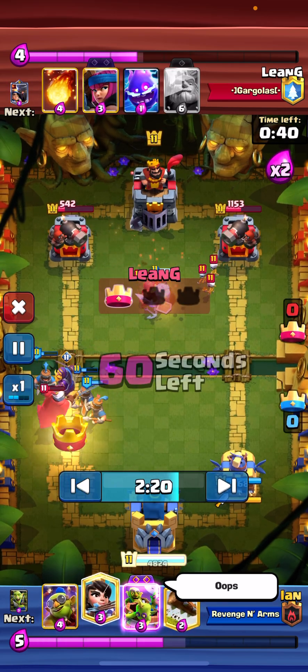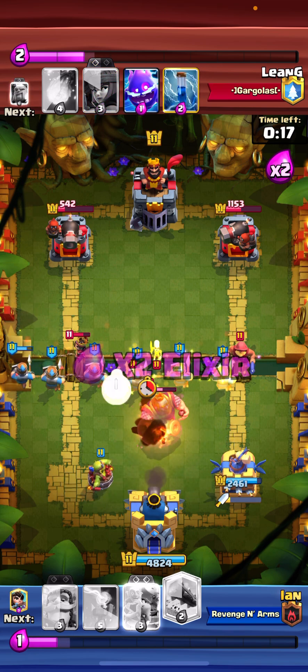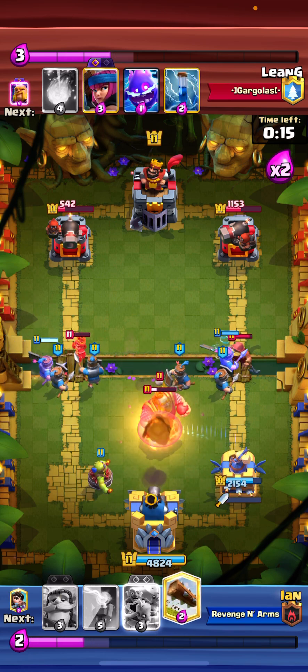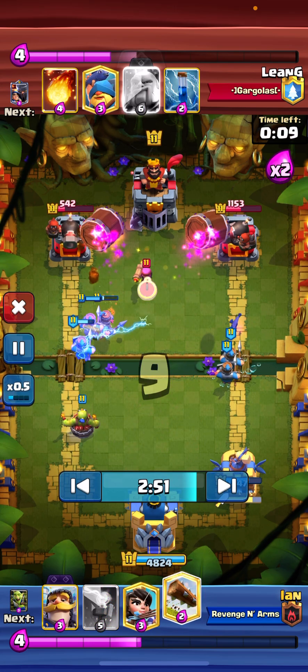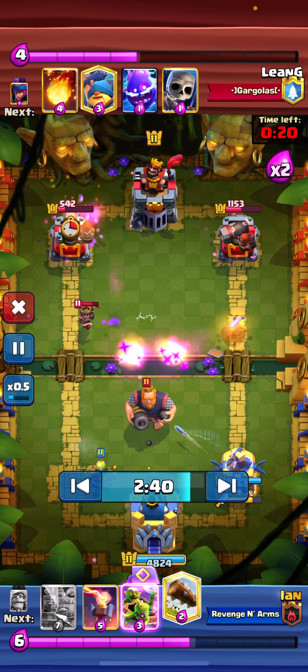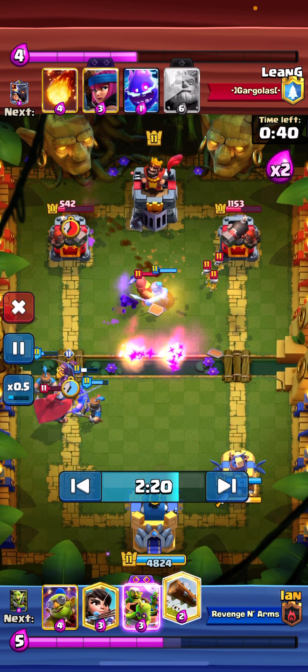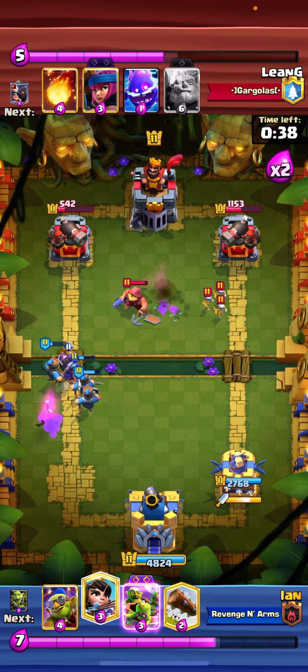That instant replay was so insane. See — he over-committed and he doesn't have any defensive cards. Goblin barrel is right there, boom. So yeah, I had a good push going.